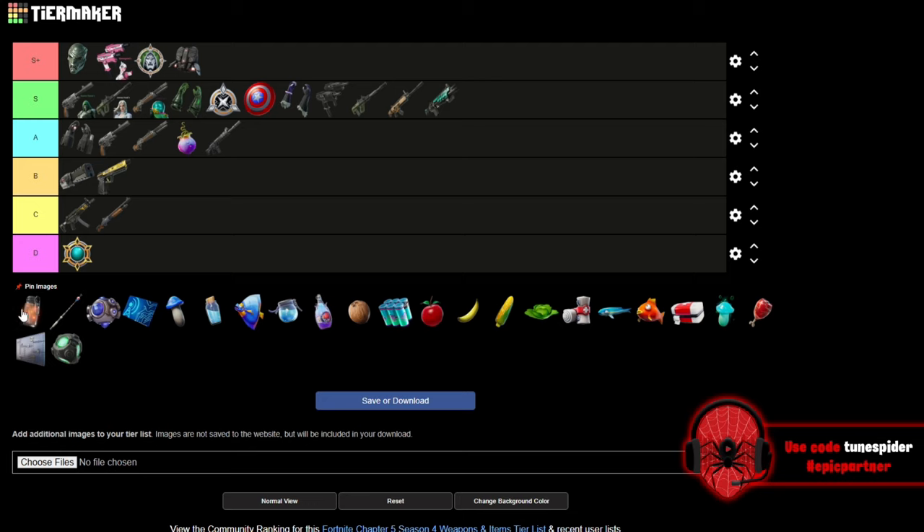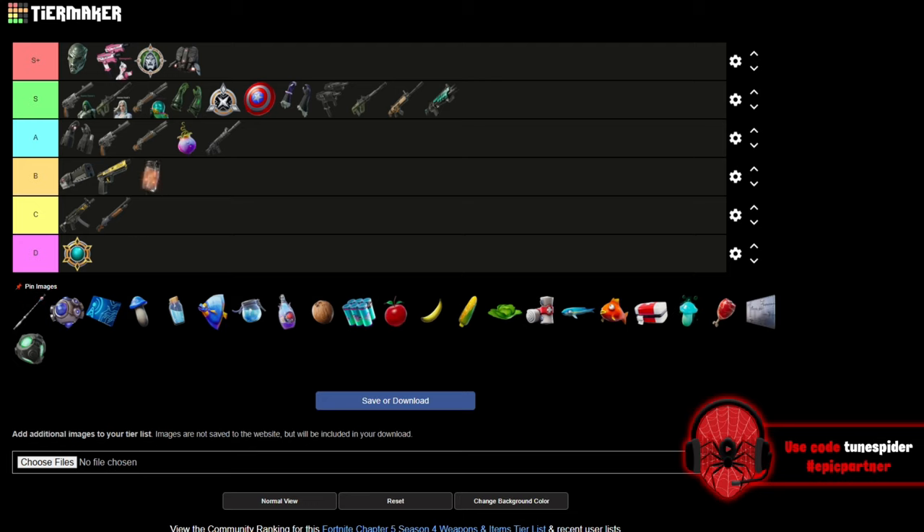Firefly Jars — at first you want to put them in D since nobody really uses them. But then I think about my teammate Toon Trash, who literally grabs these and throws them at people. People freak out when they see fire and start scrambling. Or if people are camping in a building, Trash throws these at the building, catches it on fire, and they run out as easy kills. So in honor of Toon Trash, going in B.